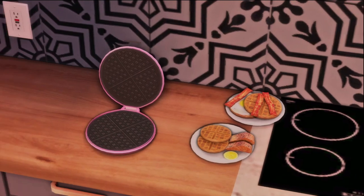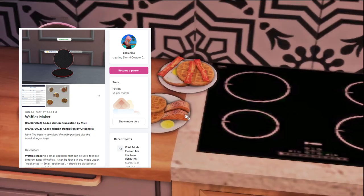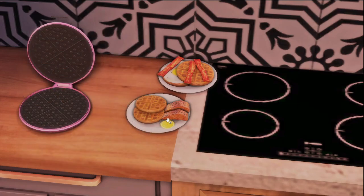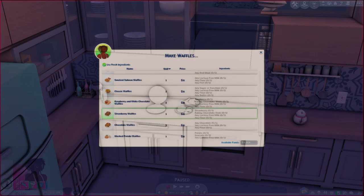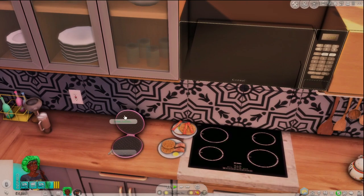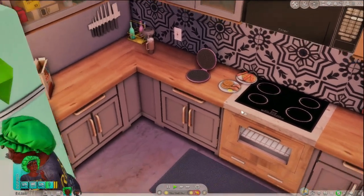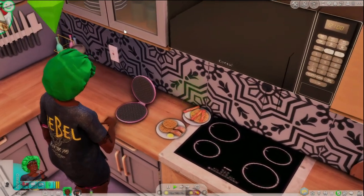You might have noticed the waffles in the background — this is the Waffle Maker mod by Balkonica. I love this mod because you can get all different types of waffles for your sims. I have some smoked salmon waffles right here, and a poached egg and bacon with waffles. You can make cheese and ham waffles, banana waffles, strawberry waffles, chocolate waffles, and mashed potato waffles. I'm going to make some raspberry and white chocolate waffles — all you do is click it, click 'Make Waffles,' and choose the type you like.